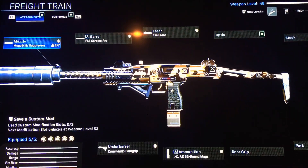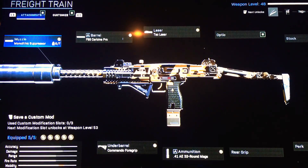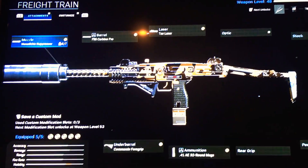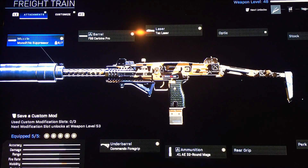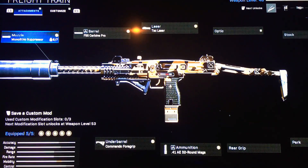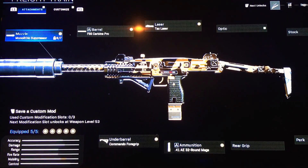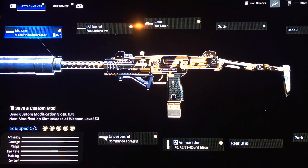This is my favorite Uzi class setup. I have the Monolithic Suppressor, the FSS Carbine Pro, the Tac Laser, the Commando Foregrip, and the 41 AE 32-round mags. This is one of my favorite Uzi class setups — feel free to use it.